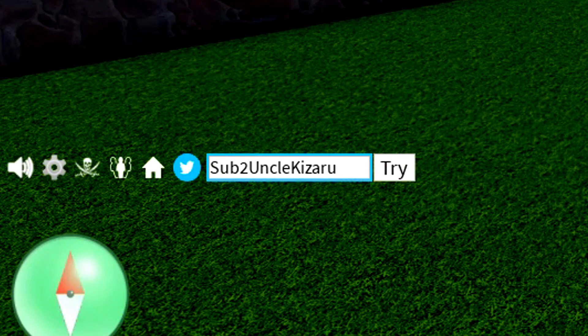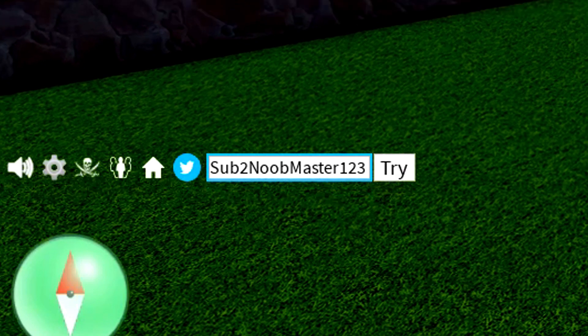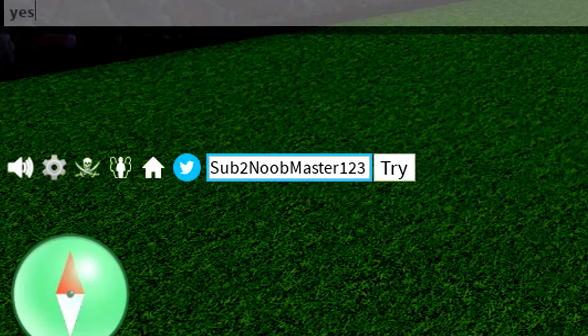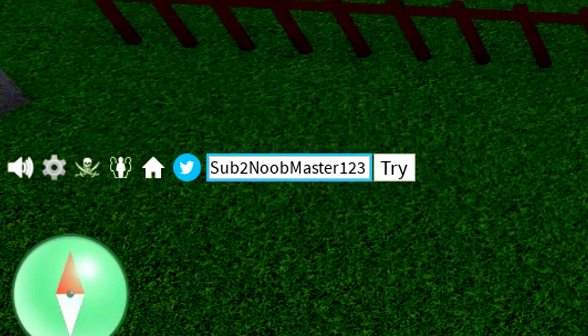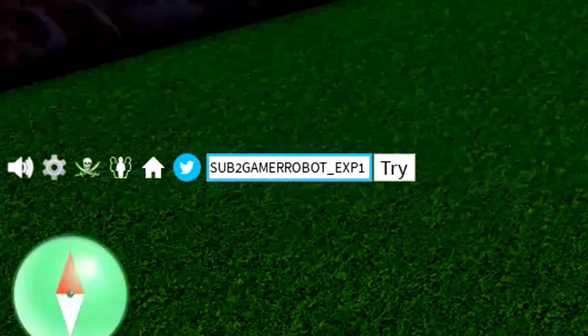We can then move on to the very next code, which is going to be sub to new master 1 2 3 — redeem that code in. We can then move on to the next code, which is sub to gamerrobot underscore reset 1. And we also got the very next code: sub to gamerrobot underscore XP 1.